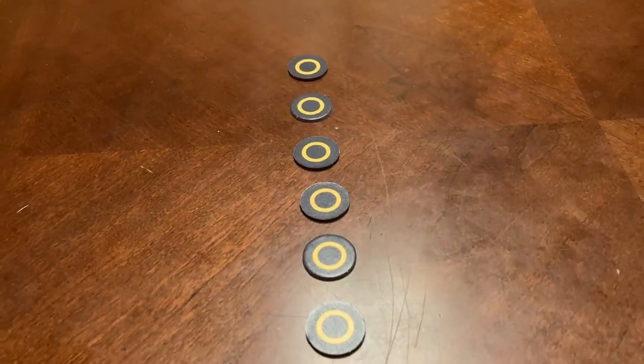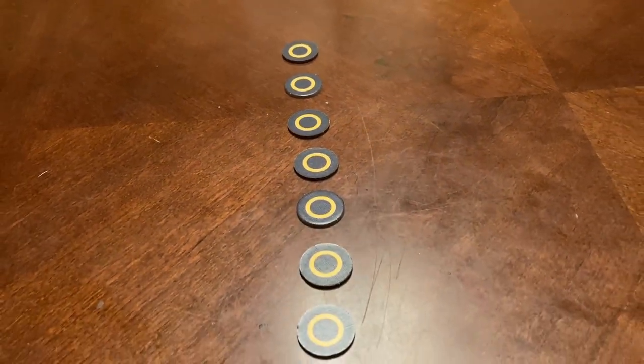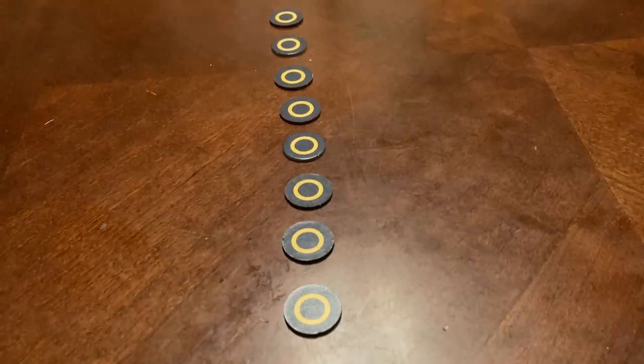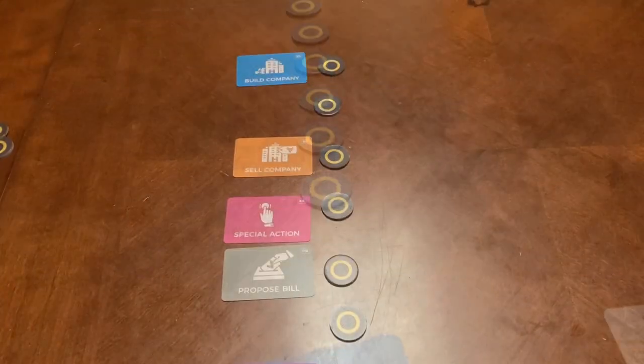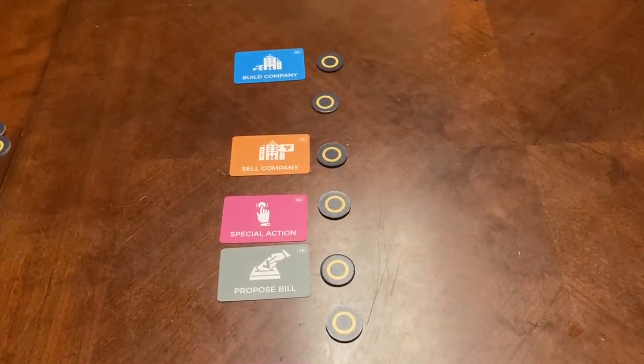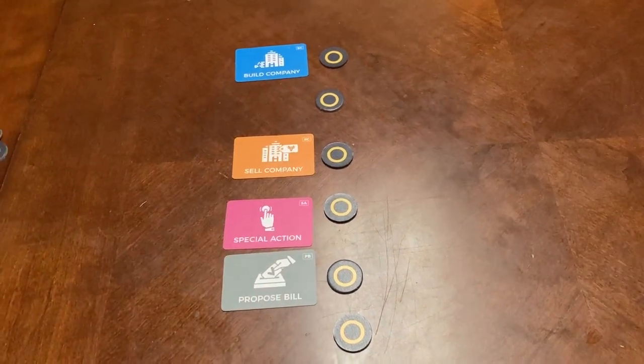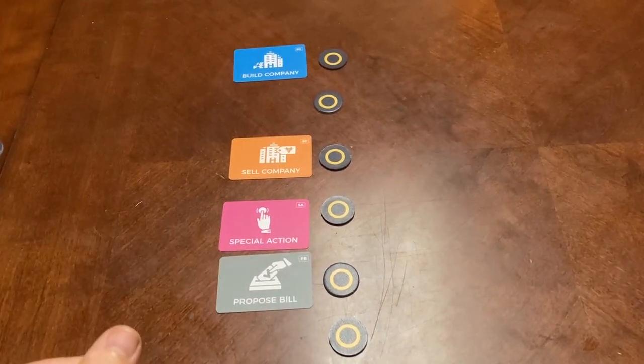These rings help organize and prioritize the different policies and the different actions for the Atoma player in advanced mode in Hegemony. The rings are different levels of priority. The higher you go, the higher the priority, and the lower you go, the lower the priority.